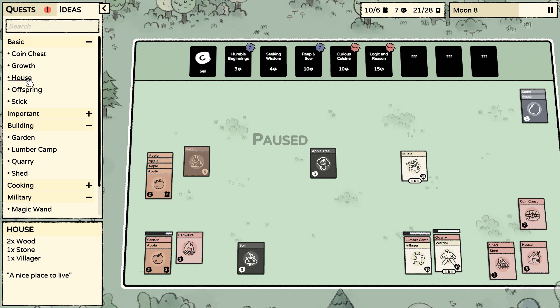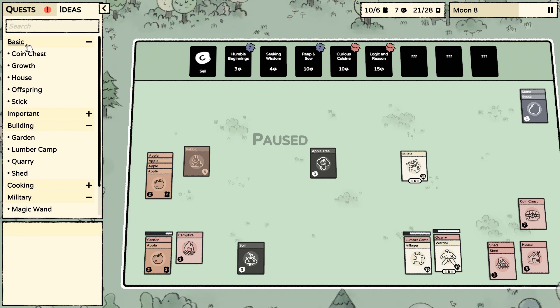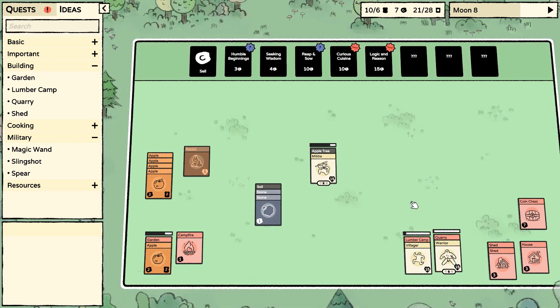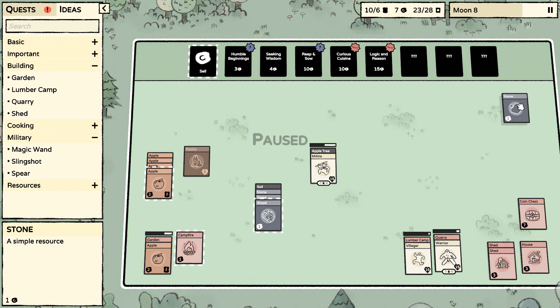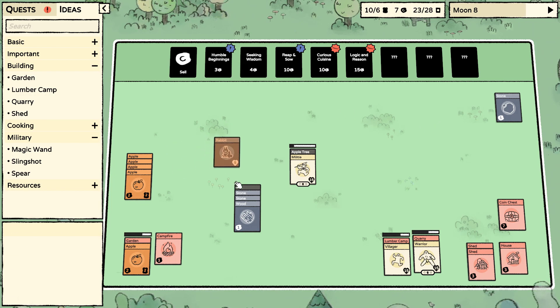We got the growth mechanic figured out. Houses — not worried about that right now. We do need another campfire, so we need soil, two stone, two wood. Go ahead and do that.